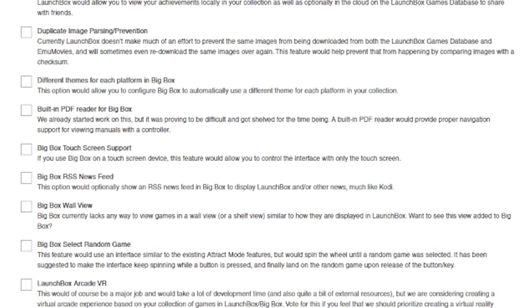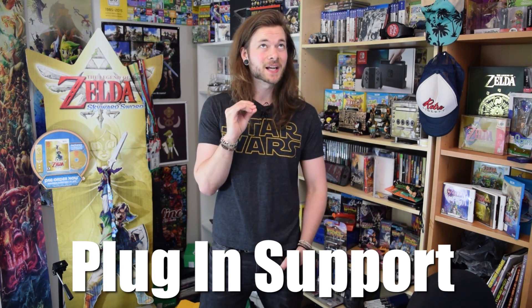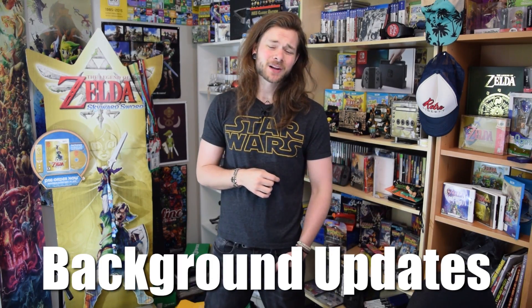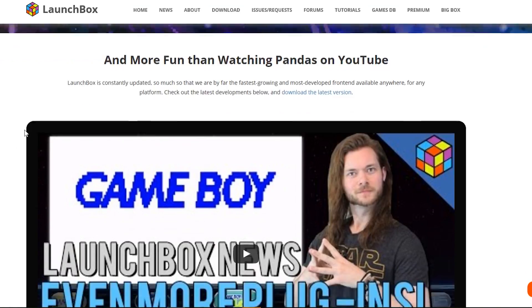Those things are plugin support for LaunchBox and BigBox, as we have been discussing a lot lately, duplicate image prevention and removal, and finally background updates. So those are the three most voted features from the poll. But if you want to see a full change log, there'll be a link in the description below and you can see everything for yourself.